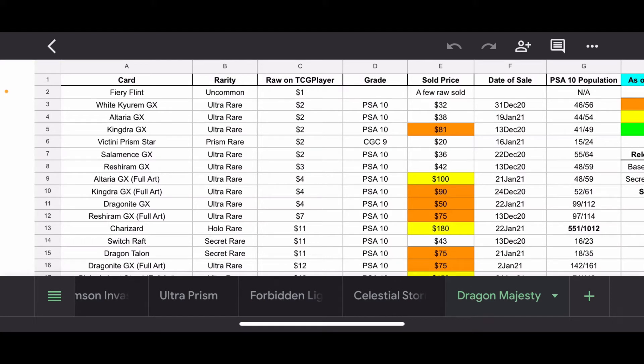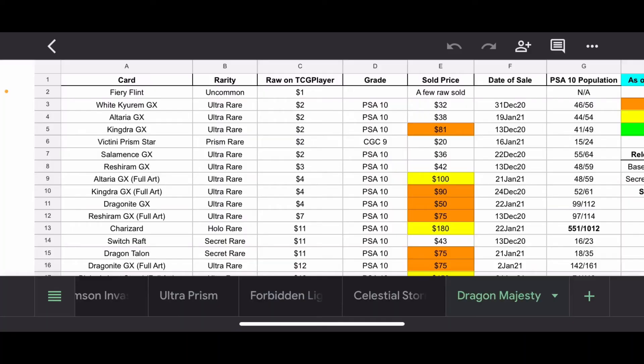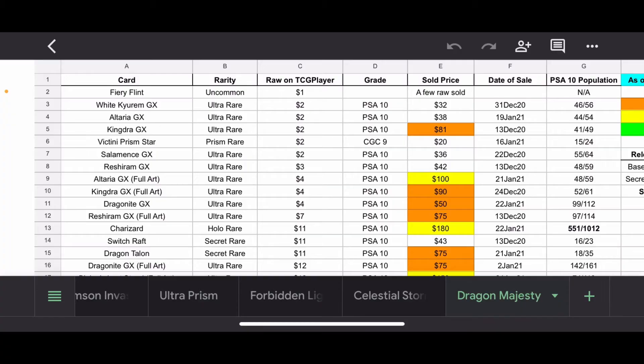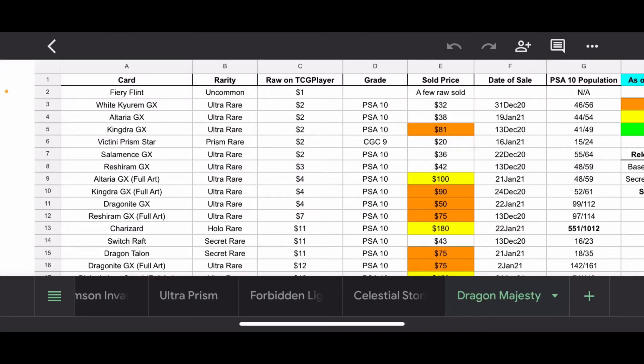Starting from the top, really nothing of note. You have Fiery Flint as an uncommon, but just a few sold for a rare price. The first somewhat big card is Kingdra GX, which sold for over $80 — not too bad. Victini Prism Star, I couldn't find any PSA graded. I've noticed a lot of the Prism Stars have been graded with CGC in past sets. This is another set that contains Prism Stars, and a CGC 9 sold for $20 — not horrible.